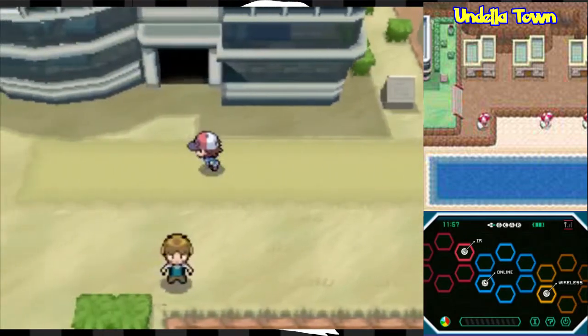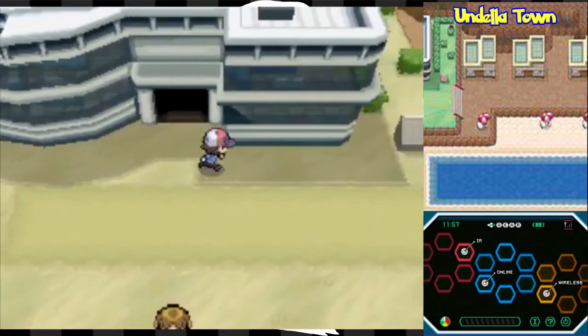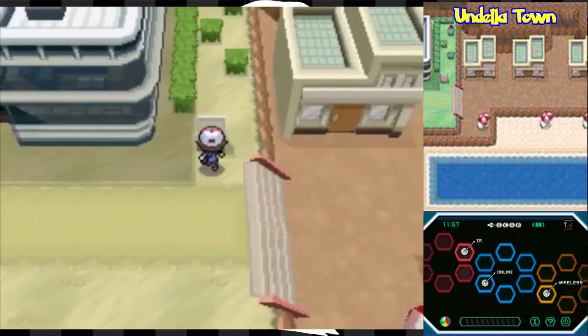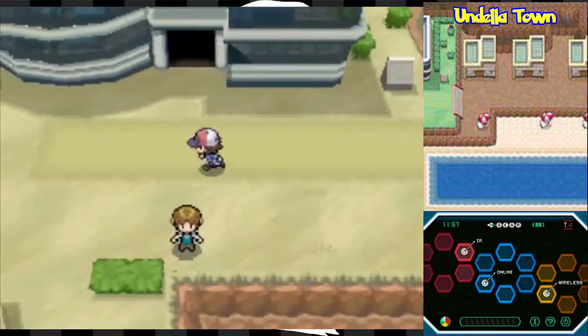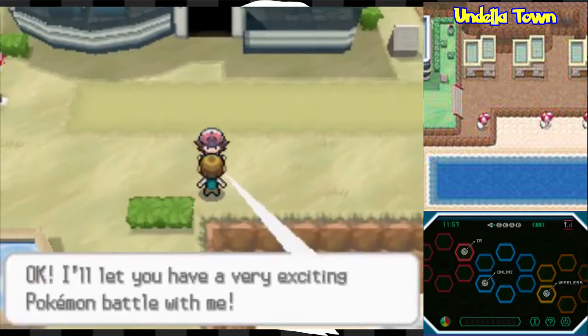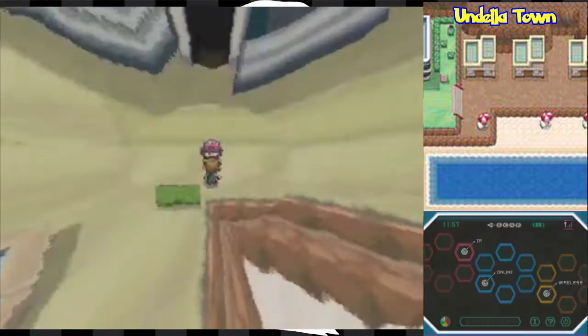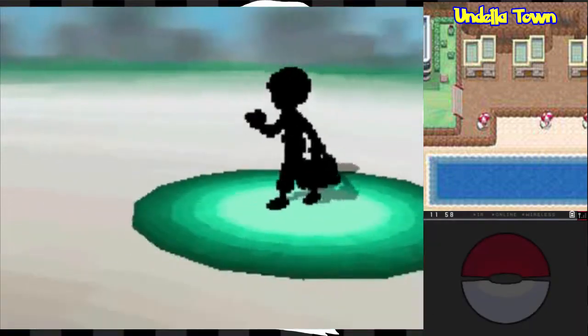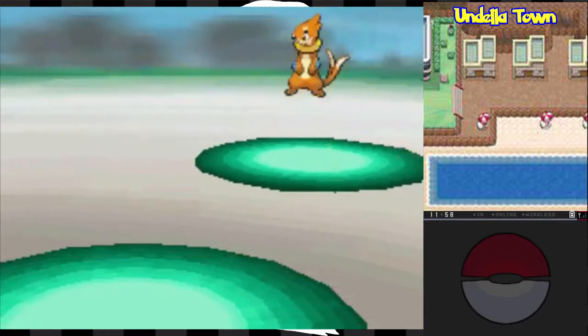Speaking of villas, we've got a hell of a villa right over here — it's like a half mansion. This big villa belongs to the Riches family. One of their kids, Draco, says I look extremely bored and offers a battle. He's got a Buizel — a very weak Buizel that's not going to stand up to Kevin.